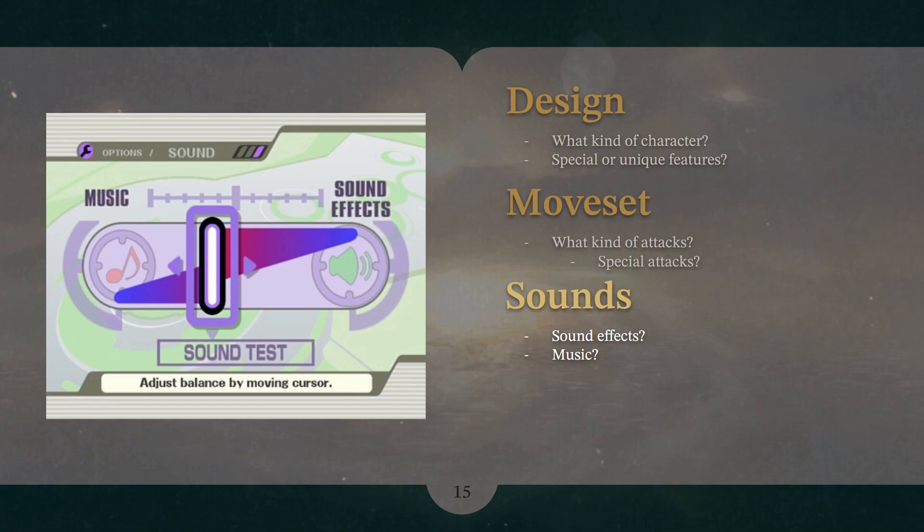The first of the two lesser important things to think about is the sounds. Eventually when you're making a full character, you're going to want to think about their sound effects and where you're going to get those or how you're going to make them, and their associated music — because they may have a victory theme and other sound involved with them. Where are you going to get that and how are you going to use it?